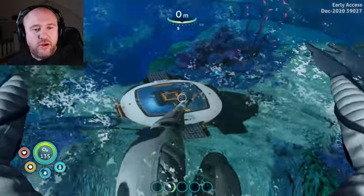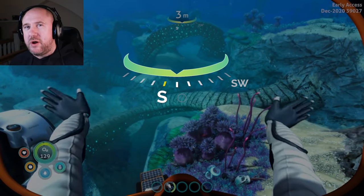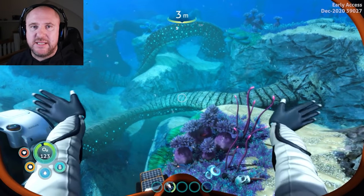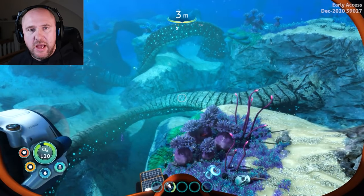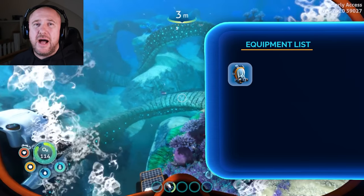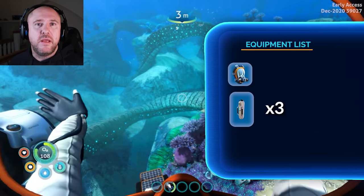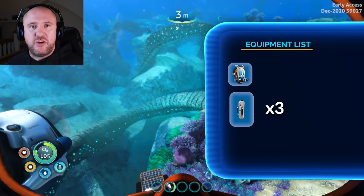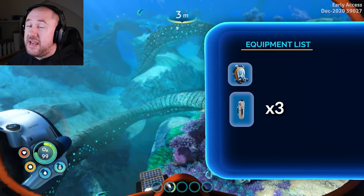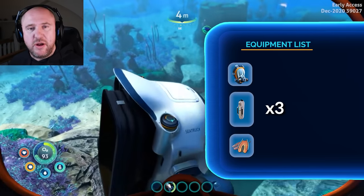So what do we need and where do we start? We're going to be going one click right of south, around about 380 meters to the location, around about 200 meters deep to start off with. You will certainly need the rebreather if you've got it, and the high capacity tank — I recommend you craft three of them so you can swap them out. You're going to need a lot of inventory space, fins for speed, and obviously a sea glider.